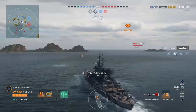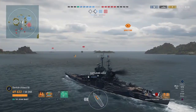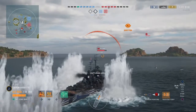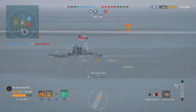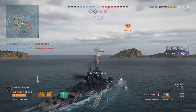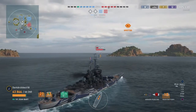I'm going after the Roma now. Over 100k damage — just got a citadel on him for another 11 or 12k. I'm trying to mitigate incoming fire from the Yoshino and Azuma. Trying to shoot the Roma again around that same area to get another citadel where I landed my previous one — not quite there, got a couple overpens and shatters.